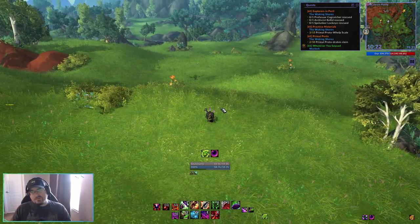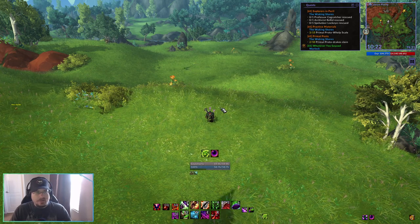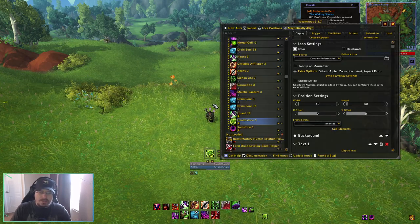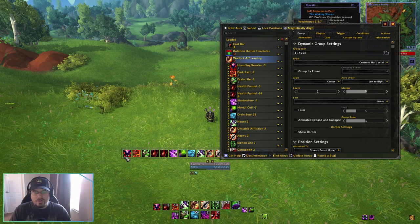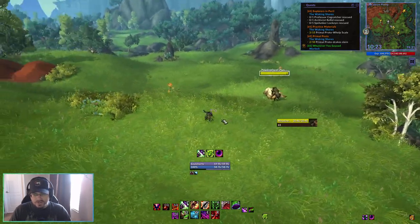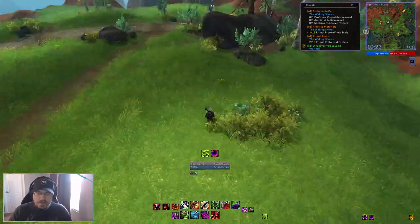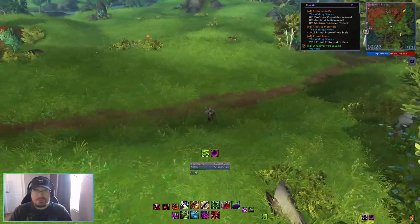We're going to be going in the order of Affliction, Demonology, then Destruction. But before we get into that, I want to run you through the layout of what you should be looking at. I have my action bars down here, my health and resources here, and right above is where you're going to see the Weak Auras rotation helpers. There's going to be a row of icons and you just follow these from left to right — they will tell you what abilities you should be using. You do have to make your own calls for some things like when to use a cooldown or AOE abilities, but in many cases the rotation helper will suggest what you should be doing next.